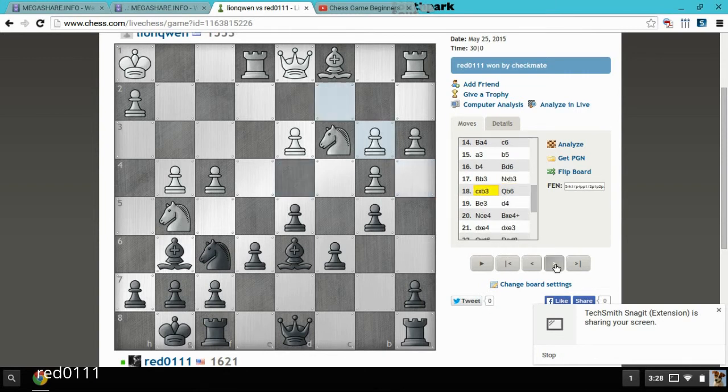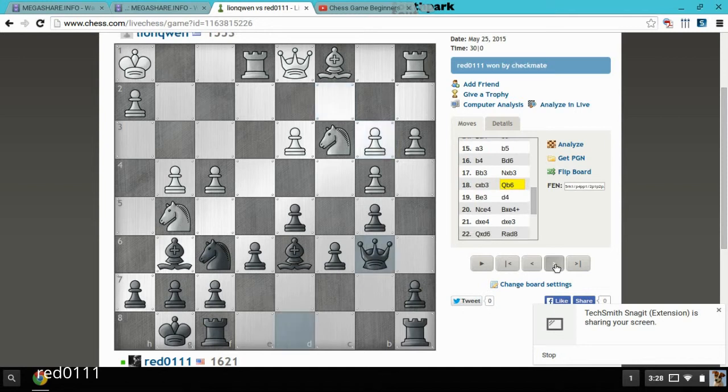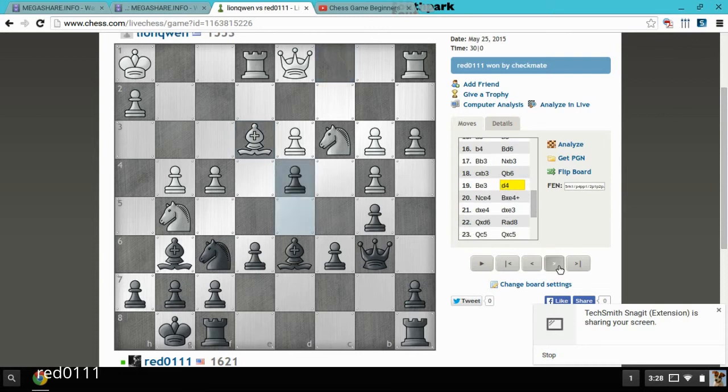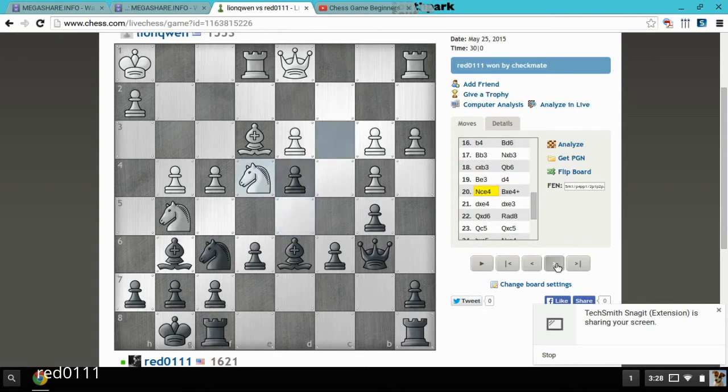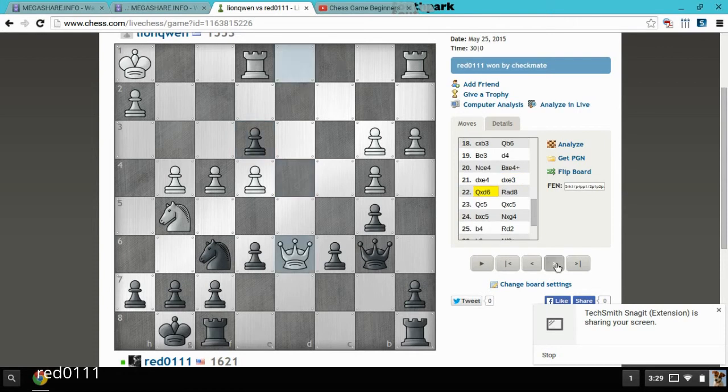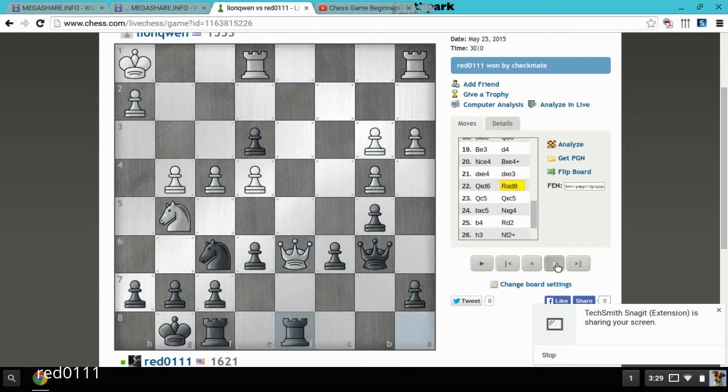I take with knight, and he takes with pawn to b3. The queen comes into the game, and he attacks with bishop. At this point I'm thinking this is a blunder, because I just pushed this pawn up here and he's lost a piece. I'm pretty happy at this moment. He plays knight to e4, I capture with bishop, he captures, and I capture his bishop, and then he takes mine with his queen. I'm like — tricky, tricky, son of a gun.